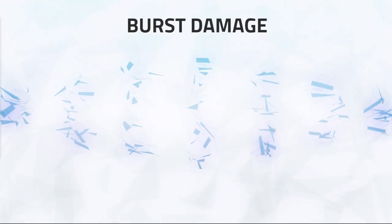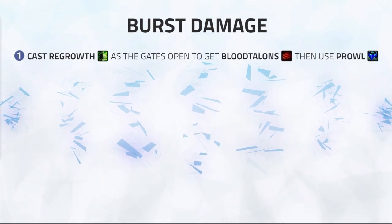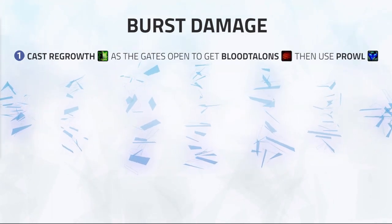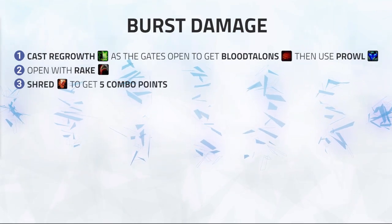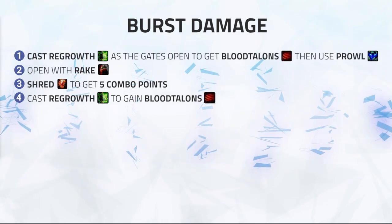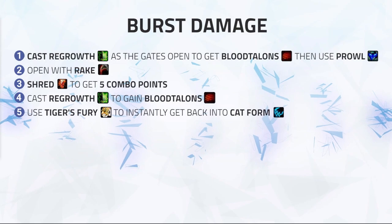With Blood Talents, your burst will look like this. Number 1: cast Regrowth as the gates open to proc Blood Talents, then use Prowl to stealth. Number 2: open with Rake. Number 3: Shred to get 5 combo points. Number 4: cast Regrowth to get Blood Talents. Number 5: use Tiger's Fury to instantly get back into cat form.